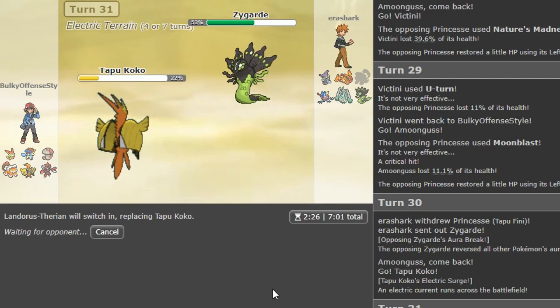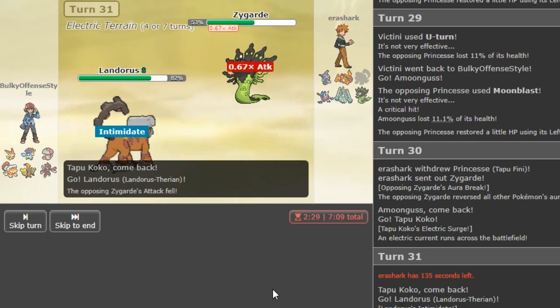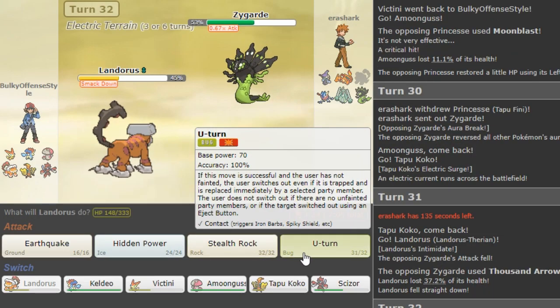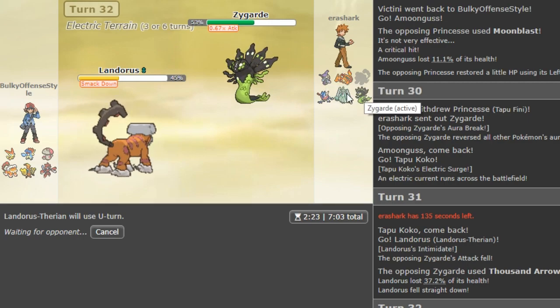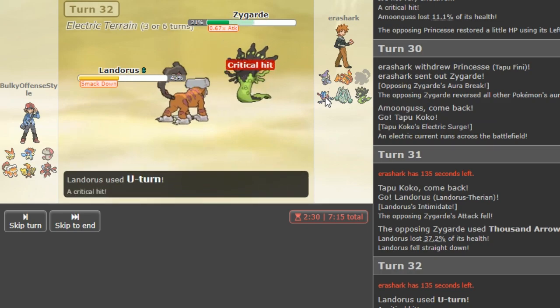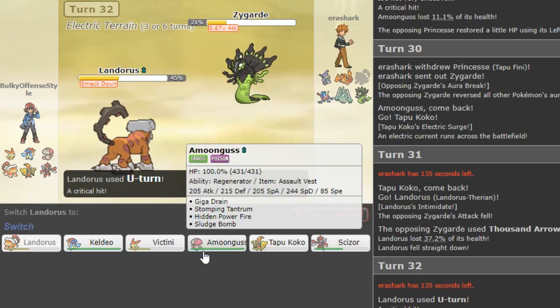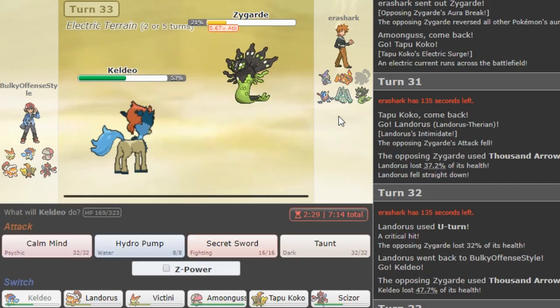I'm gonna go Coco again here because if he uses Nature's Madness I can Roost — I don't wanna let his Charizard in for free. Now I'm gonna go Lando — it covers the E-Speed, it covers the Thousand Arrows. I assume he's gonna E-Speed not wanting to lose his Zygarde, so technically Coco is still outspeeding that, but it's not worth it. Lando is overall the play — he does go for Thousand Arrows. I guess if I can get rid of his Finnekin I can go for rocks afterwards. Probably should have just Bolt Struck with my Victini to be quite honest.